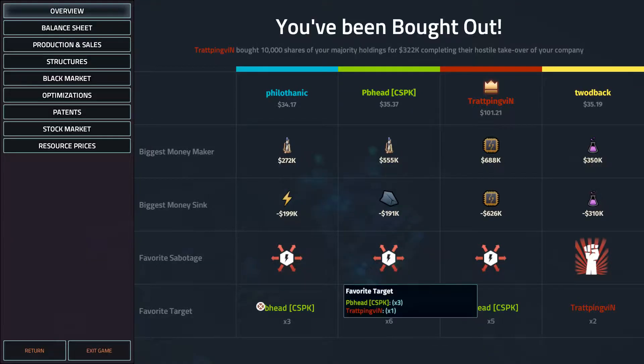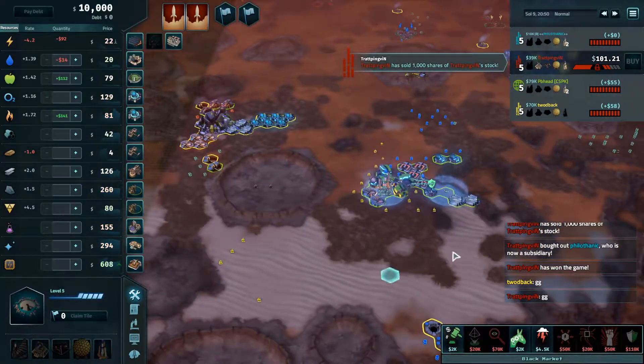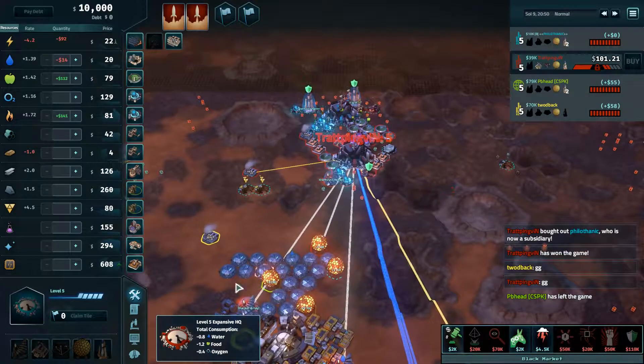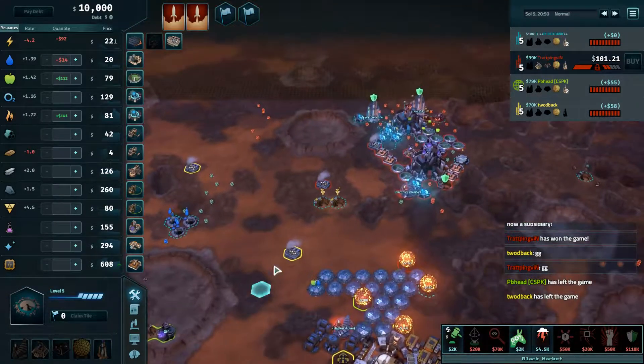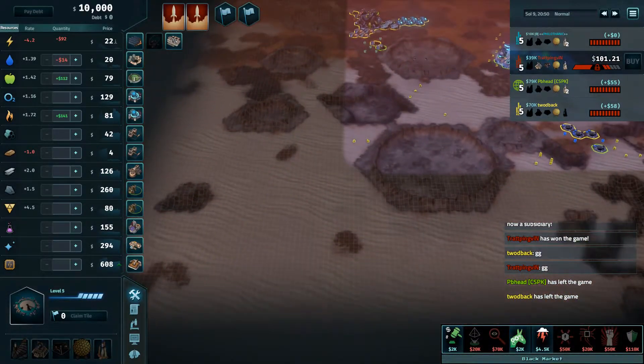PbHead should have won that game — he definitely should have won that game. He got the best founding location and I'm not sure how he threw it away, but that was his game to win. Hands down, no questions asked. Stratpings' carbon scrubbing won them the game, but PbHead should have had that. Definitely should have had it.